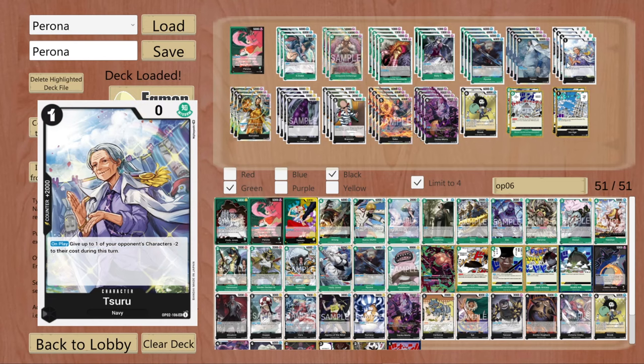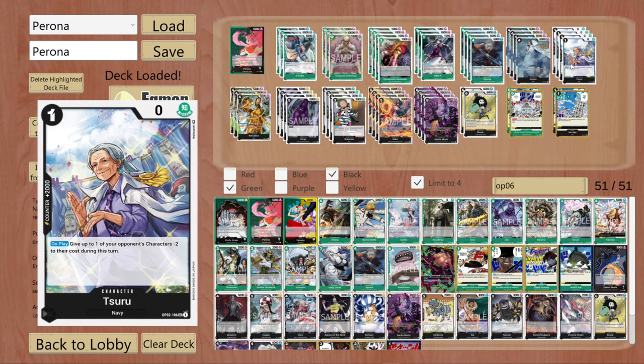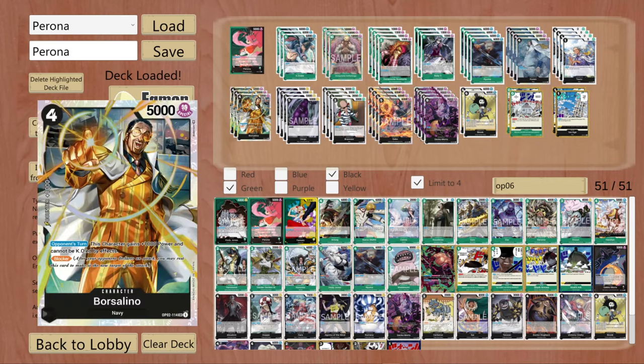Tsuru is pretty self-explanatory as well — she is 90% of the time a 2k counter. You could play her for the minus 2 if you need it. She will end up in your trash a few rounds after you are playing enough characters, and in some situations you can get her back to use her on-play effect. You mostly play her as a 2k counter, which is why she is a 4 of in this deck. Then we come to Borsalino — this card is easily one of the strongest black cards and one of the strongest blockers in the whole game.